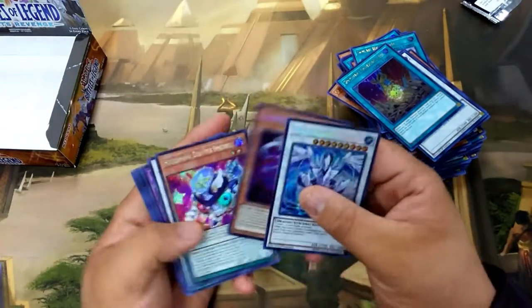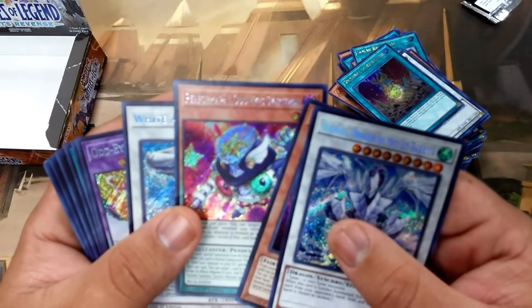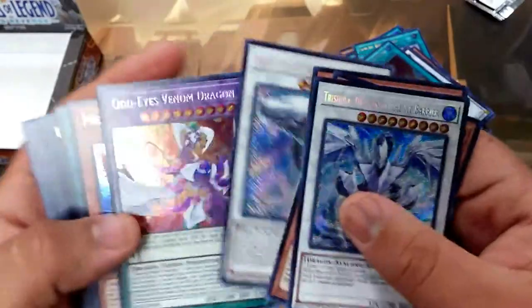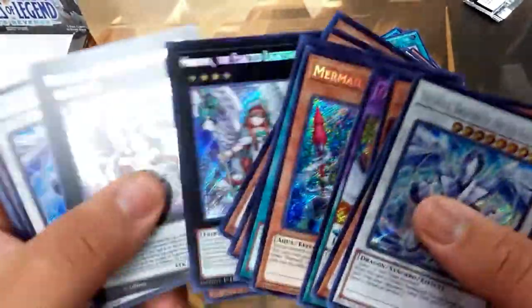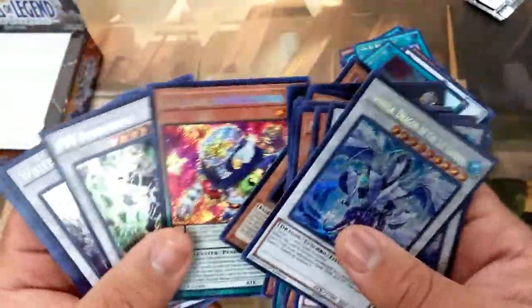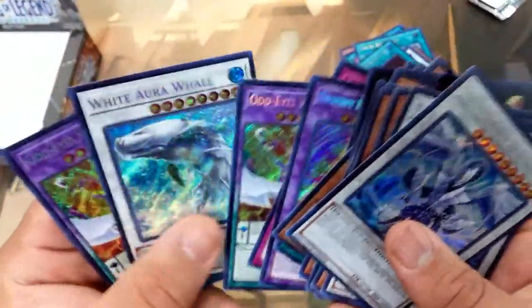Secret Rare recap: Trishula, Time Maiden, Performapau Odd-Eyes Synchron, White Aura Whale, Venom Dragon, Abysseus, Double Evolution Pill, Breaksword, double Denko Seka, double Minerva, double Trishula, Psy-Frame Lord Omega, another Time Maiden, and Artifact Sanctum.